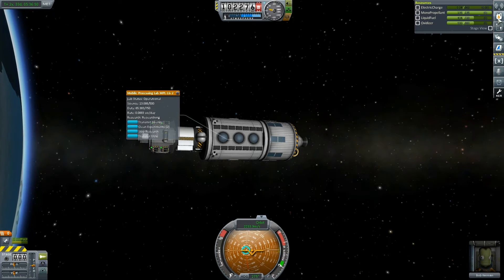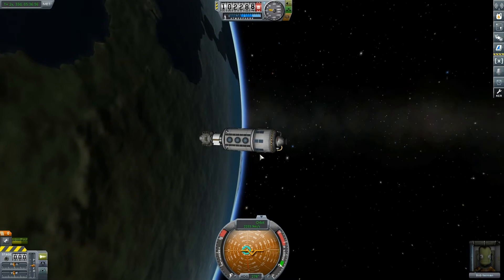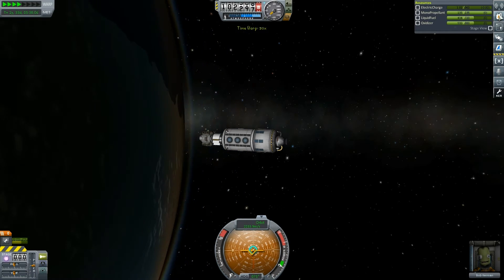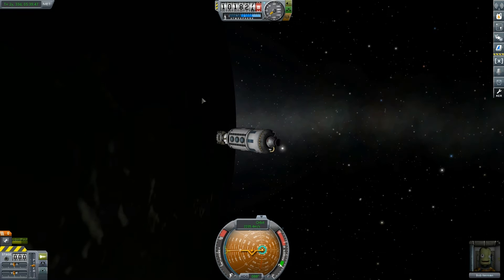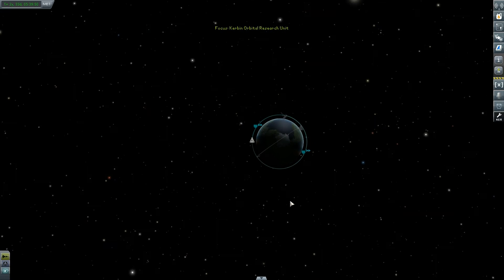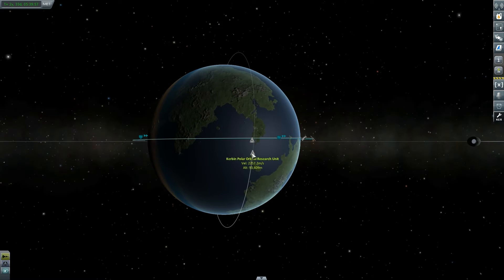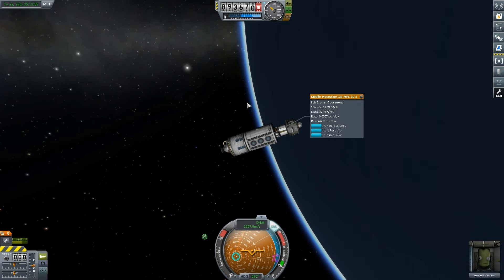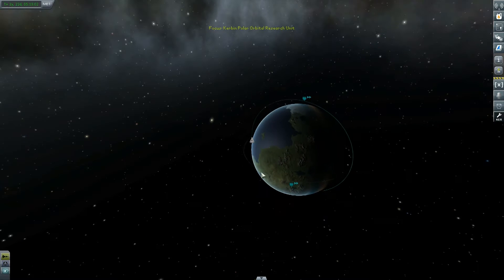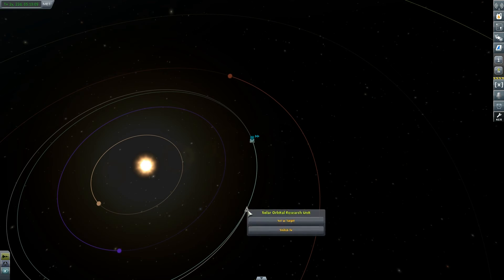We've got a little bit of science on here — 13. But electric charge is a bit of an issue. We'll just let that recharge. If we stop the research now, all will be well because the solar panels will get a chance to recharge and then we'll be able to get the data beamed back. We've got the Kerbin Polar Orbital Research Unit, which I'm going to switch to, and I'm probably going to do the same thing — stop the research. So far that has accrued 11.217 science, so not exactly that successful.